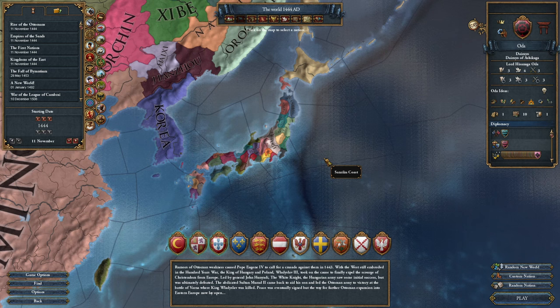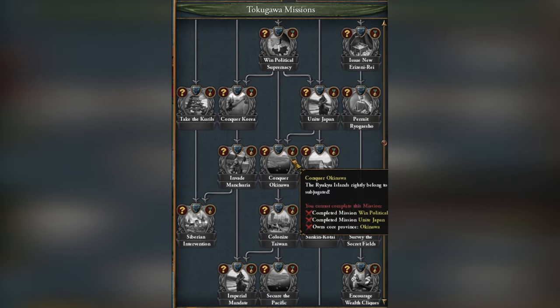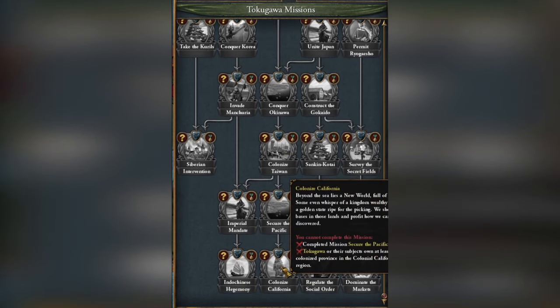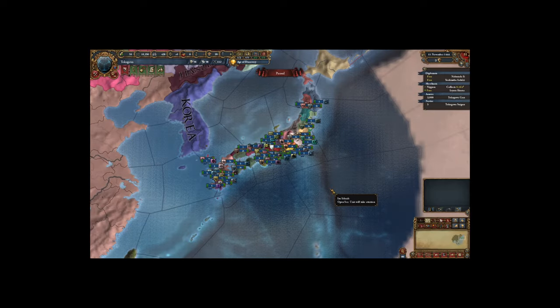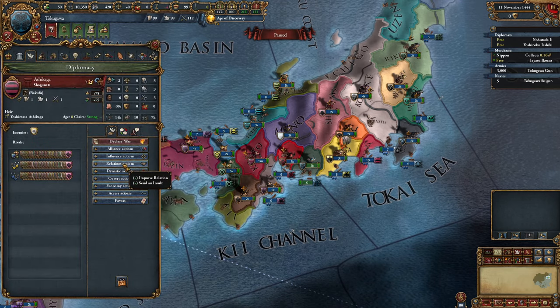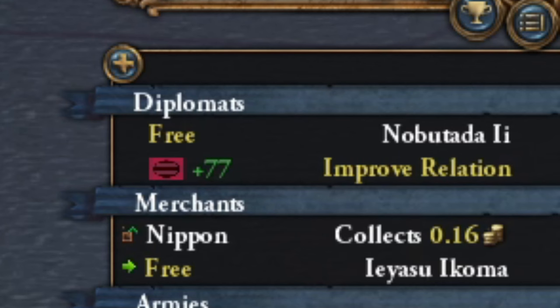If I missed something, let me know in the comments. As mentioned, I'm not just unifying Japan today — I'll focus on conquering Okinawa and further colonization which will expand once Japan is unified. However, I was very wrong here since I've never played Japan with colonization in mind. Initially, I send the first diplomat to improve relations with the shogun, which is always worth doing. The second diplomat will wait because we'll soon start a war.